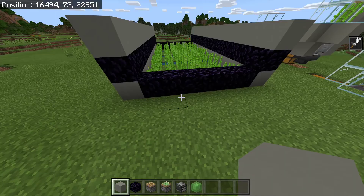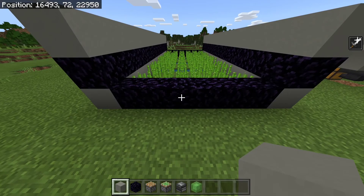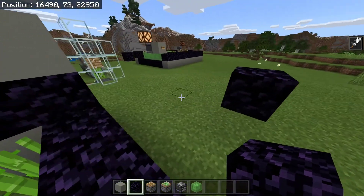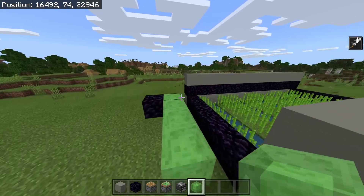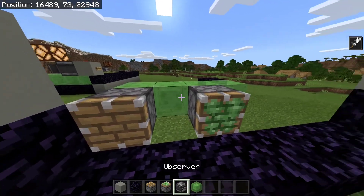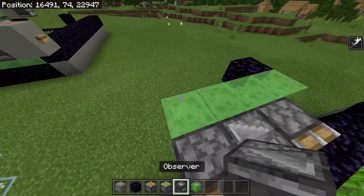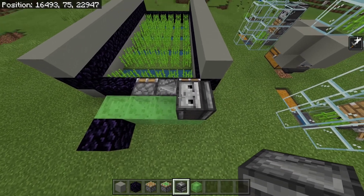Now on one end, count across three blocks — one, two, three — then leave a two block gap, and then a temporary block like this. Then across one way, starting on this block, place four slime like this. Then we're going to place a piston here, pointing this way with the little arrow pointing into a sticky piston like this. Then we're going to place a temporary block here and an observer — make sure the observer is facing upwards like this.